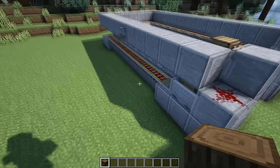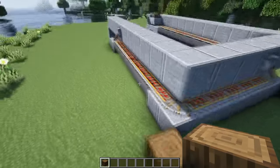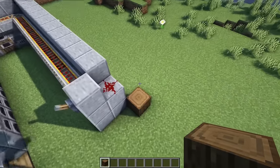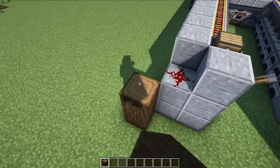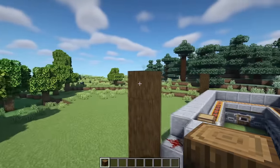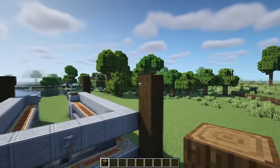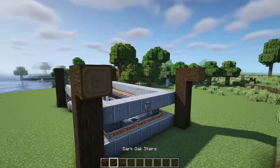When it comes to making the building around the smelter, the first thing we're going to do is place a dark oak log on all of the corners. Then bring all of those up by four more blocks for a total of five. Around the front of the build we just want to bring out one extra log horizontally, and then do the same around the back. Now we can stay around here at the back and start on the roof.